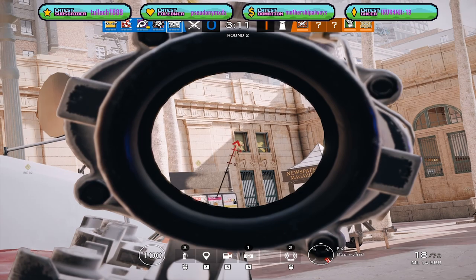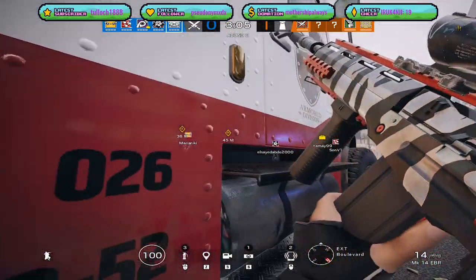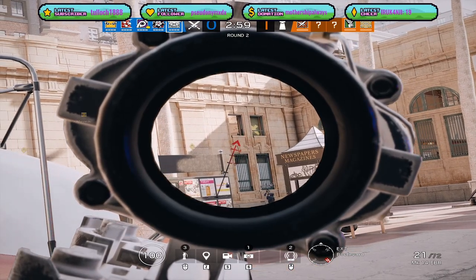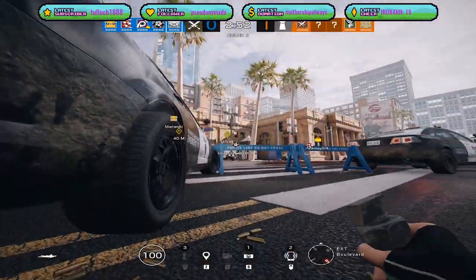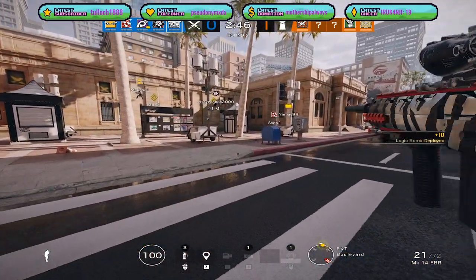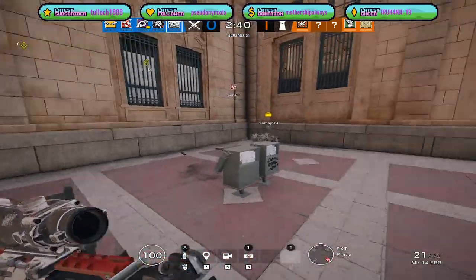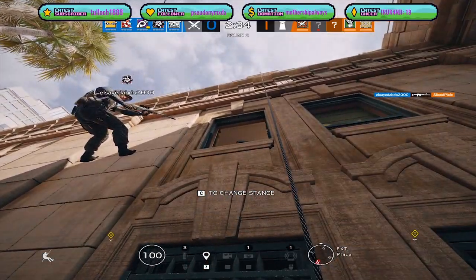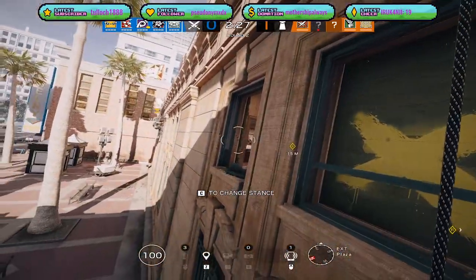For tip number one, we're going to be talking about the main benefits of using Dokkaebi's Logic Bomb. The main benefits are: forcing defenders to stay still while they disable the phone buzz, giving away the defender's location, and disrupting the ability to hear environmental sounds. The best way to utilize Logic Bombs is when pushing defenders' positions — this applies to whether pushing a roamer once their location is revealed, or when attacking the objective site to keep anchors distracted, or completing the objective, especially applicable for diffuser plants as the Logic Bomb will quite likely distract defenders and prevent a plant denial.